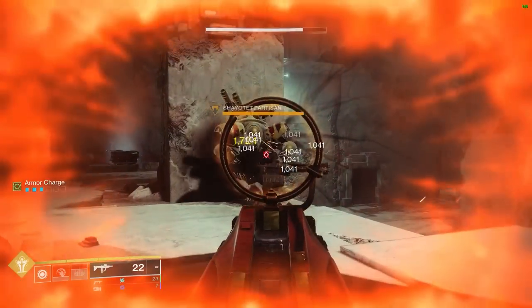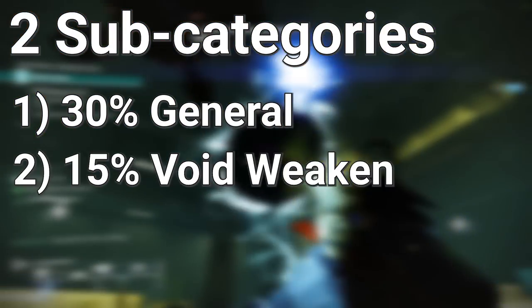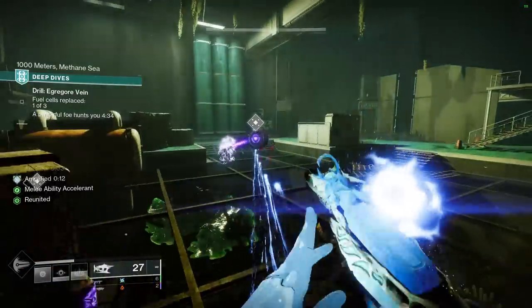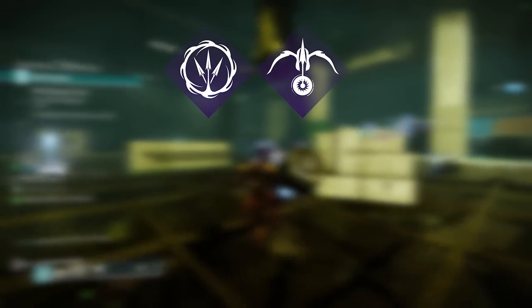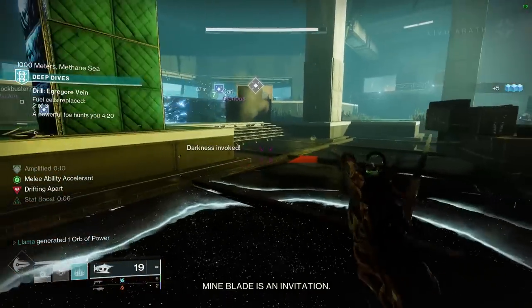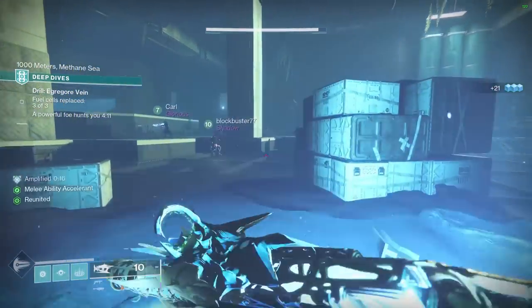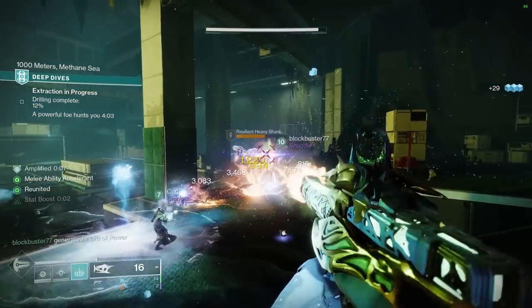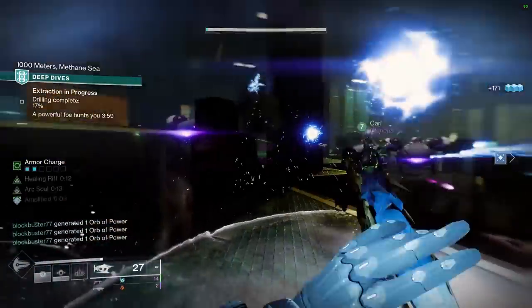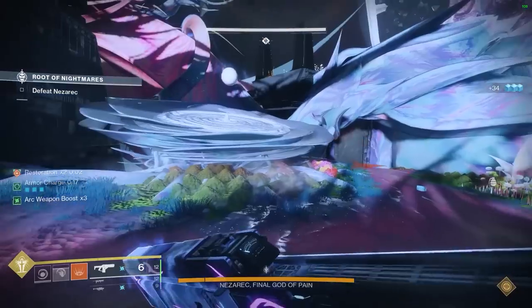Category 2: Global Debuffs. Global debuffs cause affected targets to take increased damage from all sources, including things like super and grenade abilities, and they do not stack with each other. Global debuffs are split into two distinct subcategories: the 30% general debuff tier, and the 15% weaken effect derived from the void sandbox. Players should be most familiar with global debuffing tools such as Mobius and Deadfall tether variants, and weapons like Divinity and Tractor Cannon. Both tether variants belong to the 30% tier despite interacting with the void sandbox, and Tractor Cannon is the only weapon in the 30% tier, making it a high-value pick when it's optimal to reserve your team's hunters on their damage supers. A slight caveat: Divinity provides a 15% global debuff, identical to void weaken, without actually being part of or interacting with the void sandbox in any capacity.